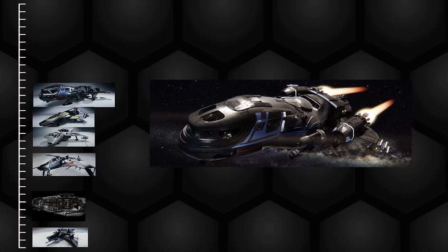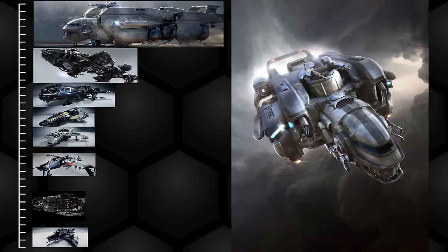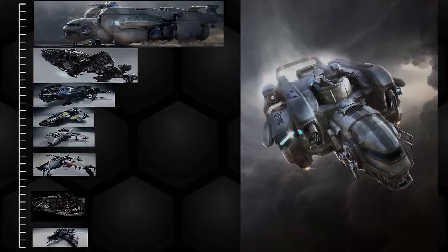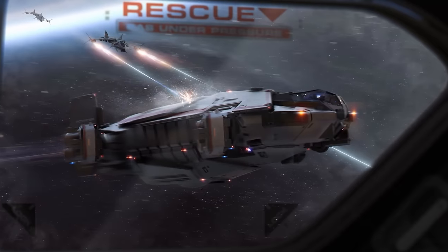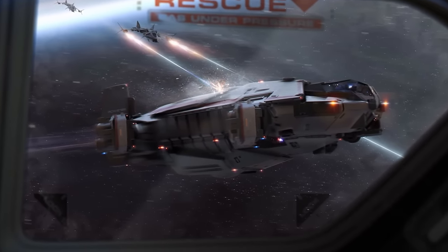It has one utility mount on the scale of a Constellation, and another sized for a Starfarer. It has a power plant, shield generator, and fuel tank built on a larger scale as well. And the engines, while slow to accelerate, are built for efficiency and long duration flight. This is actually a considerable chunk of spaceship with some excellent exploration features.